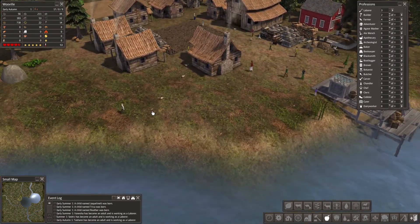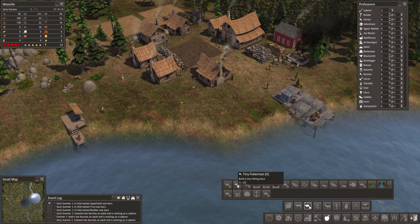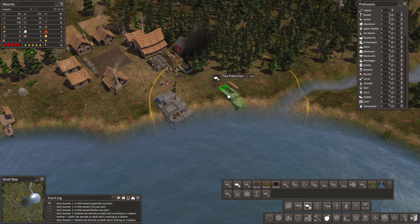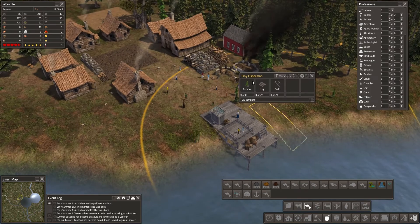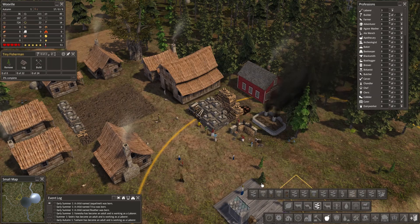I'm not sure if we can survive without anything else, so let's get started. Let's build another little tiny fisherman somewhere — closer over here might work. We can put it right there. And let's get a gatherer's hut too.